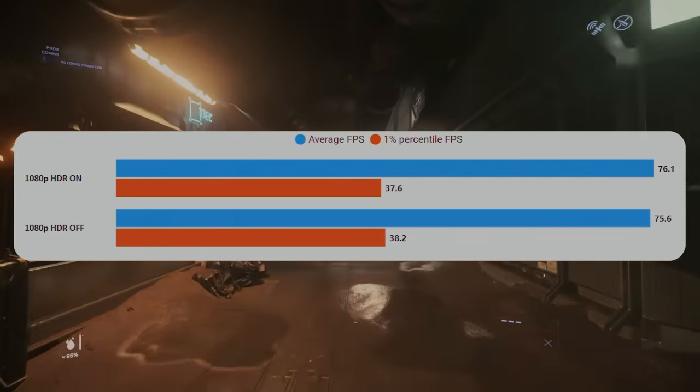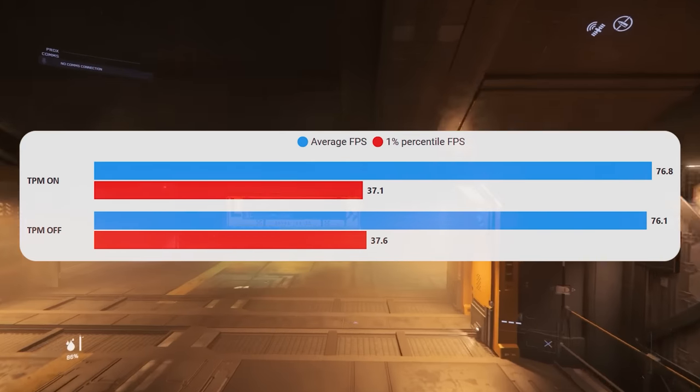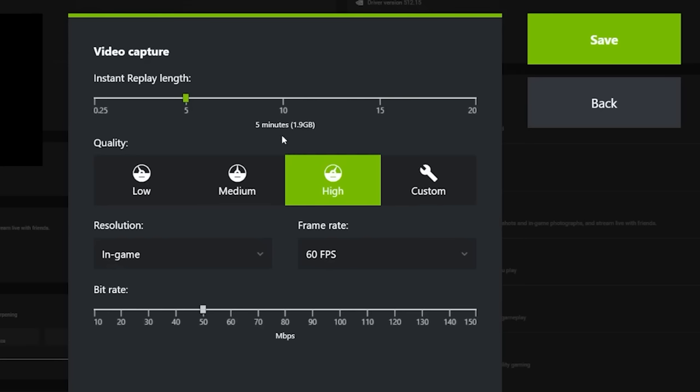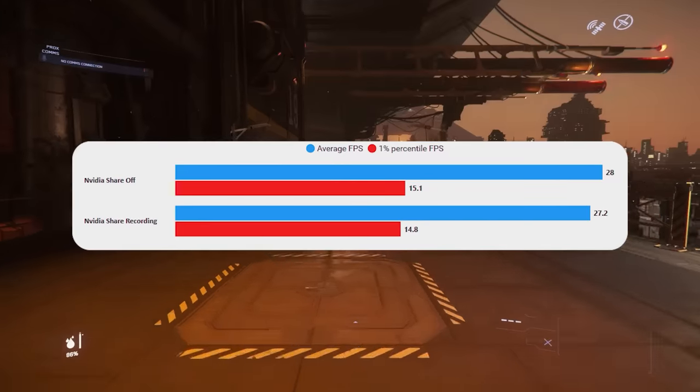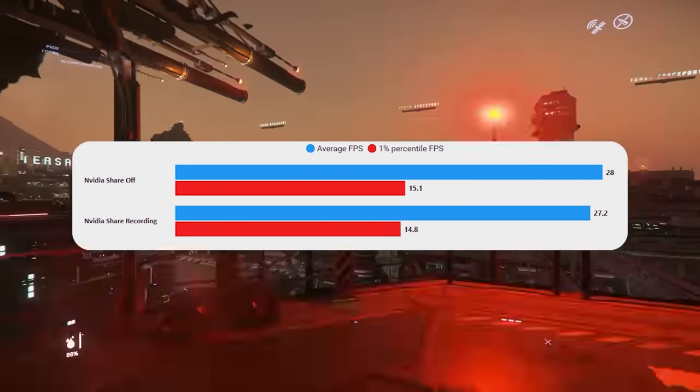In terms of things you might think make a difference but don't: HDR — turning on auto HDR doesn't make any difference to performance. TPM, another security feature, doesn't make any difference to performance in game or in Windows. And ShadowPlay from NVIDIA — your GPU has a separate encoder so it doesn't impact gaming performance very much. Same with AMD's version. It's okay to do some game recording, it won't kill your system by just having it turned on.